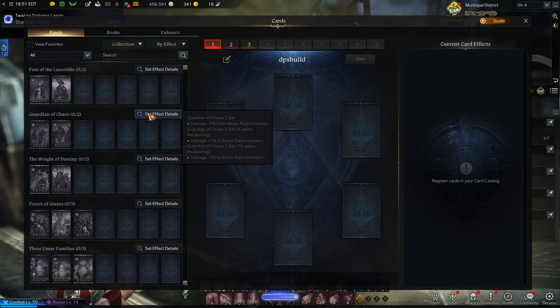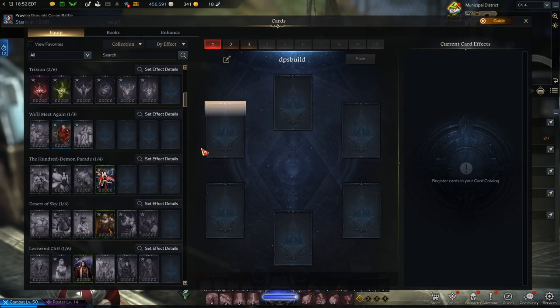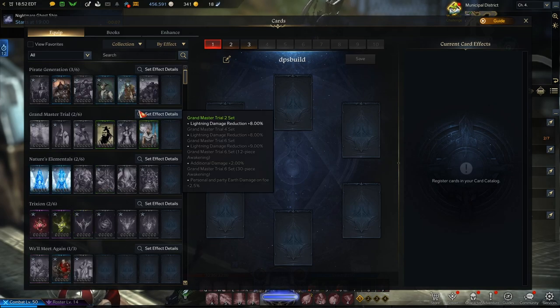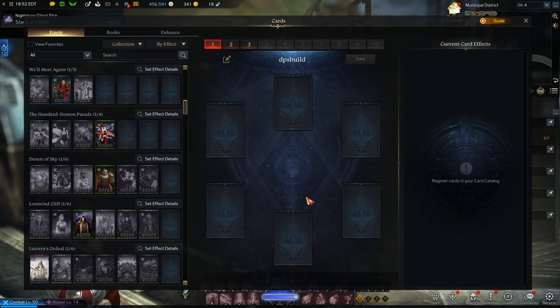You'll pick and choose which combinations you want for your build. You can get multiple deck slots to quickly swap between them without readjusting everything — useful when going from PvP to PvE, or doing a dungeon where certain elemental resistances or the abyss raid bonuses are applicable. That's equipping cards in a nutshell, but there's much more to how cards work.